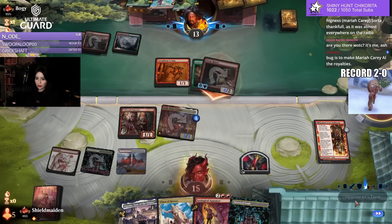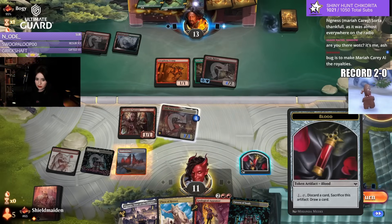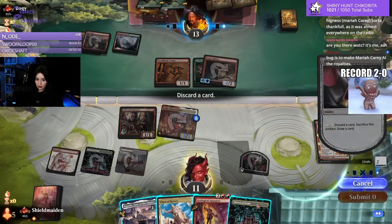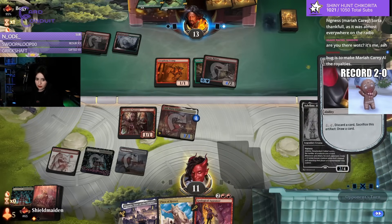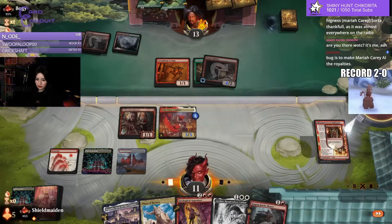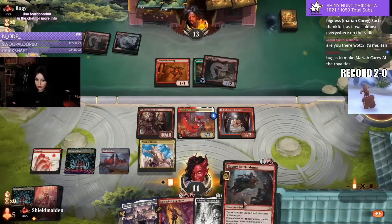Getting scary! I gotta hold up that Agunjo next, I fear. I gotta get rid of this — maybe give myself something cheaper. Adline does the job, because then I have two legendaries, so I can cast Agunjo for one.